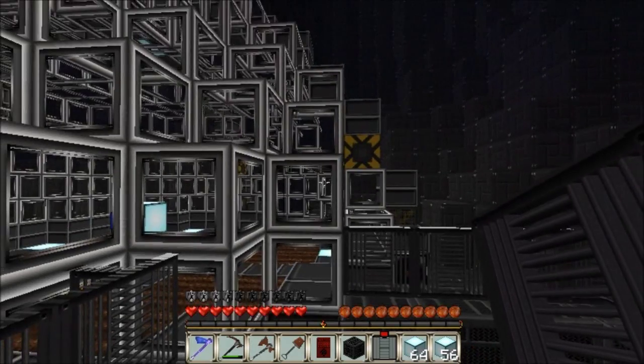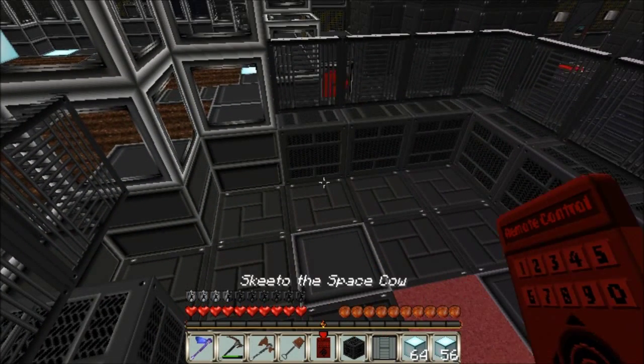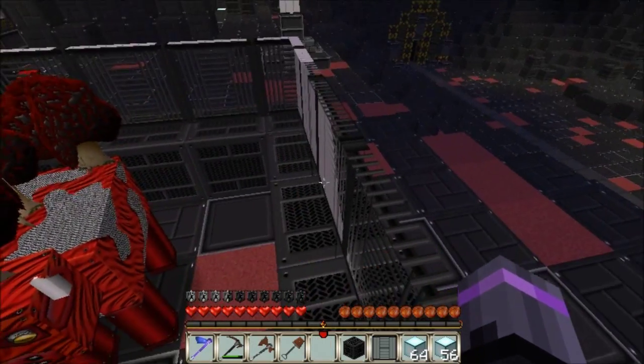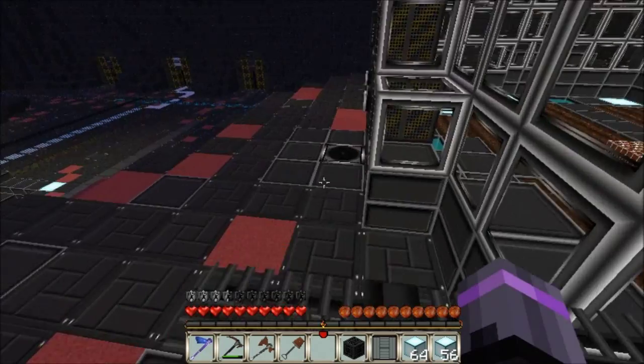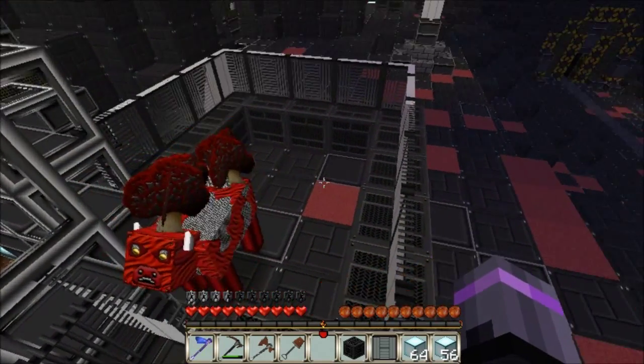Half slabs — that's what we could do. Make some half slabs to go over. Skeeto the space cow. There you are. Is she going to escape or will she stay in? I have a feeling she's going to escape. Don't escape.